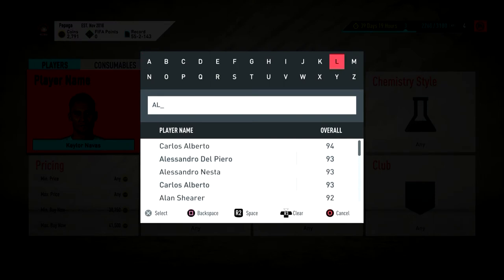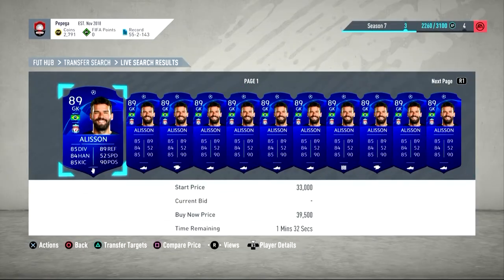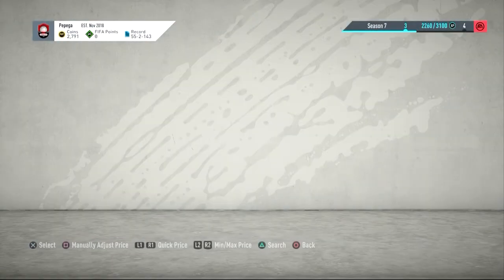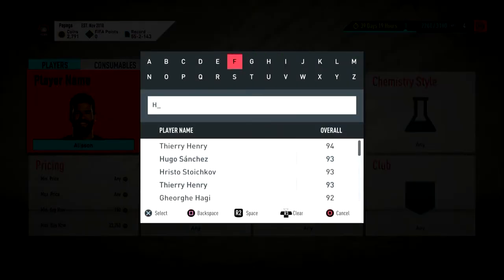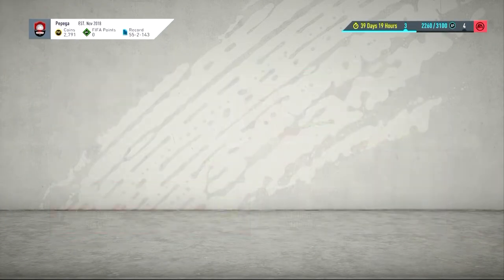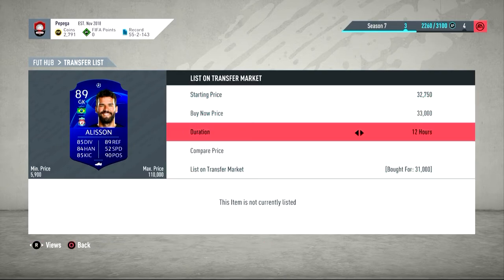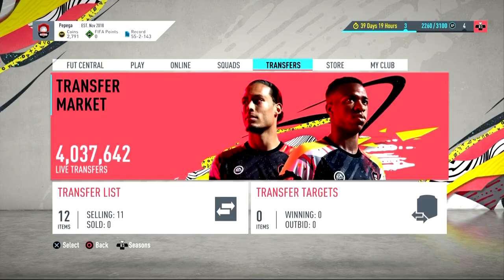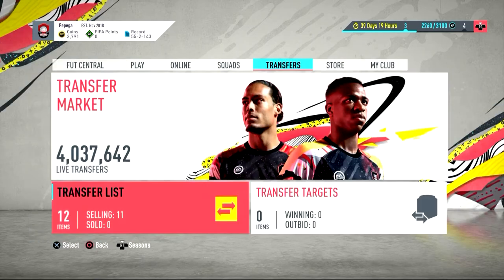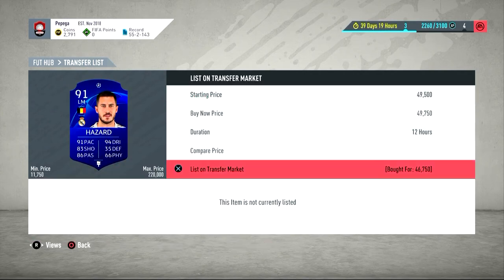Then we have Hazard and Allison. I'll go with Allison first — I'm not too sure on his price. It looks about 38-39, then 37, 34... okay, 33.5k, so 32k. We paid 31k so we're listing at 33k — not an insane profit but going overnight. For Hazard, we paid 46,750. He's going for about 48k, so we'll list at 49,750. Overnight he should sell — it's a nice little profit, enough to make a bit of coins.